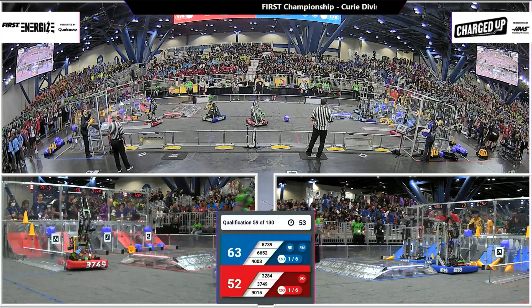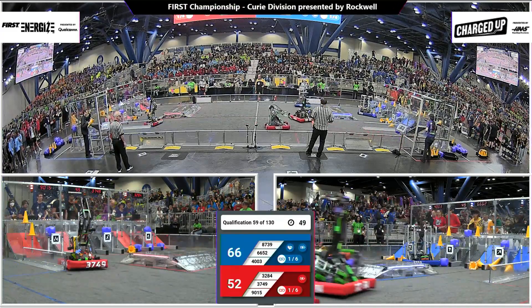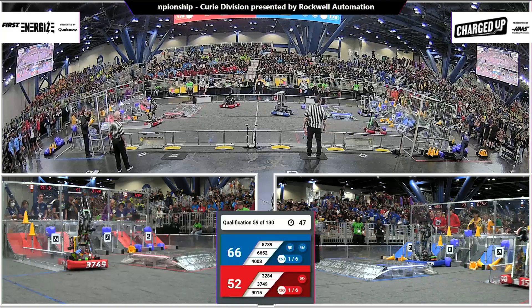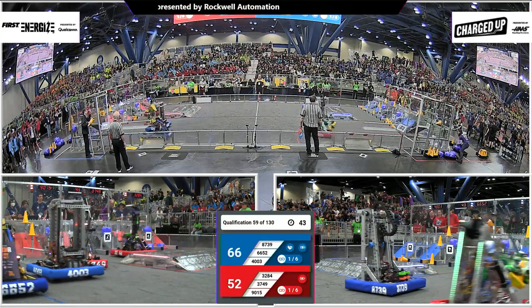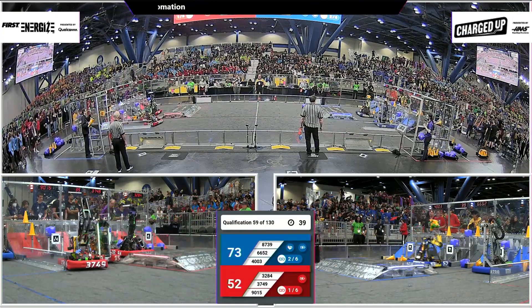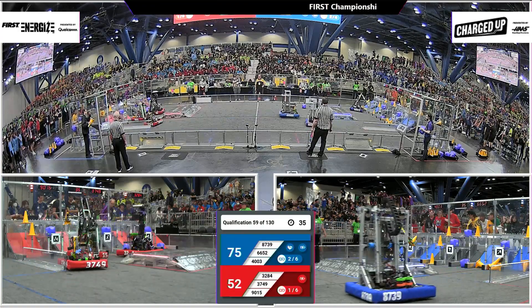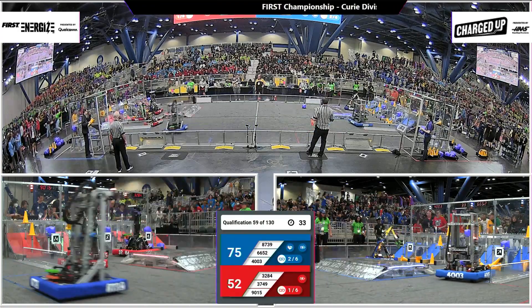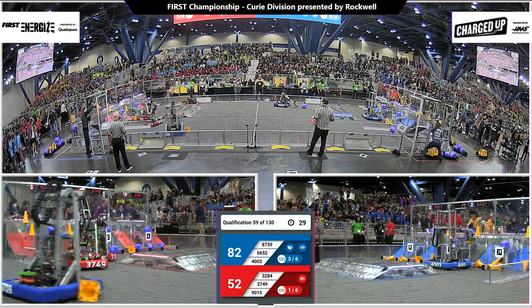9015 taking a cube out of play for the Red Alliance. They'll go pick up another one. 6652 on the board — this is still pretty close. Only one link completed for the Blue Alliance. Looks like they might have now just completed two. Here comes 6652 — they've got themselves a cone. See if they can drop that in the bottom row and score in the hybrid node. They very well may have done that to get three links.